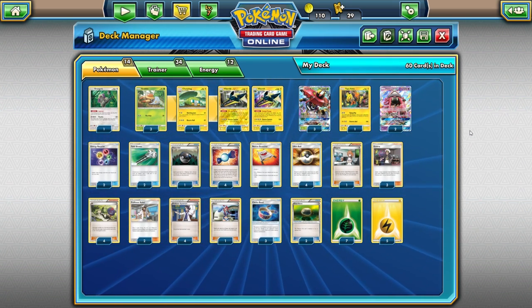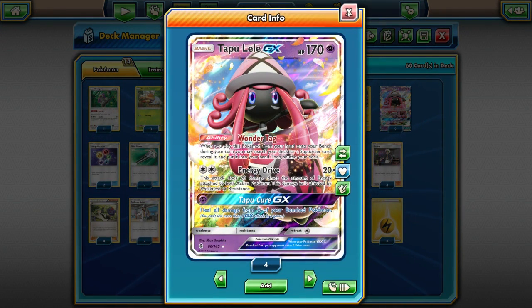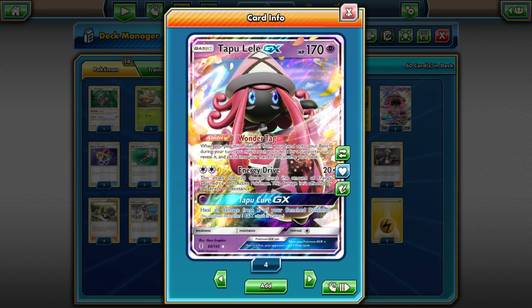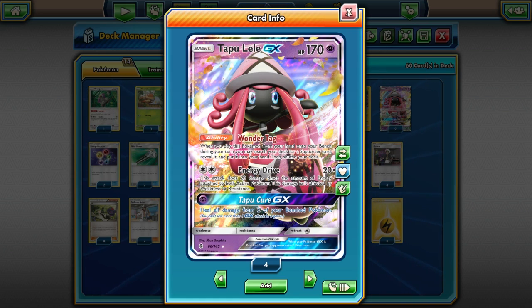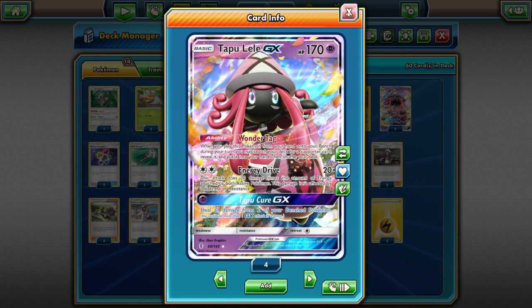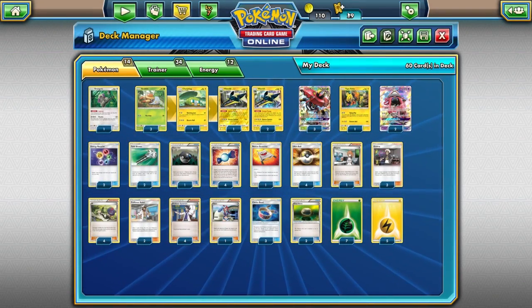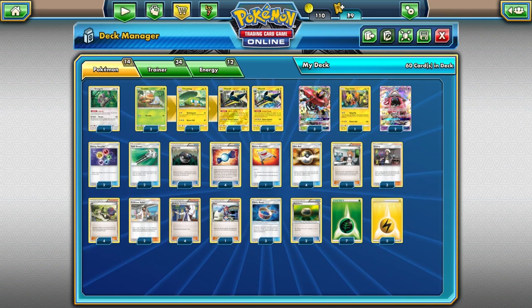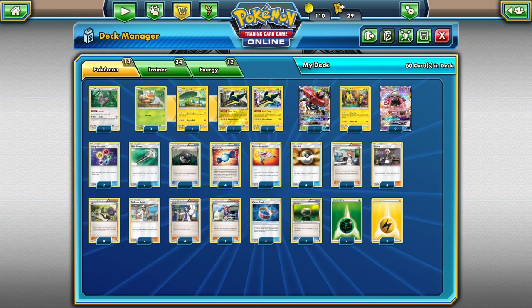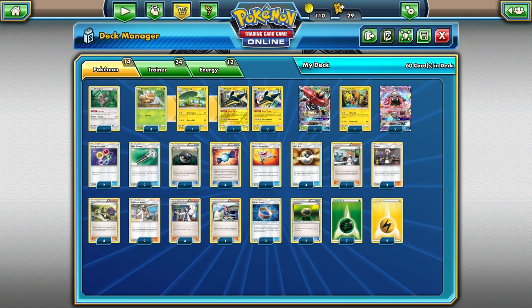Concluding the Pokémon list, we play two copies of Topolele. I was on the side that said three Topolele was the way to go, and if you can afford it I'd recommend it, but two definitely suffices if you're playing thick consistency cards. On the Supporter side, we're playing four Sycamore and four N as our standard draw counts, plus two Professor Kukui — we don't want to have to discard those since they're really critical against Gardevoir GX.